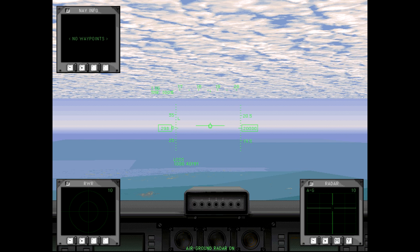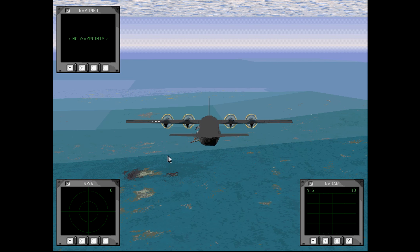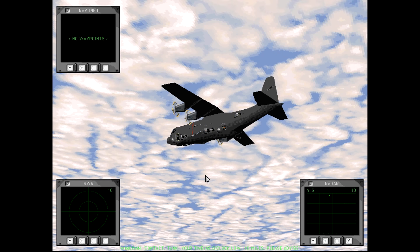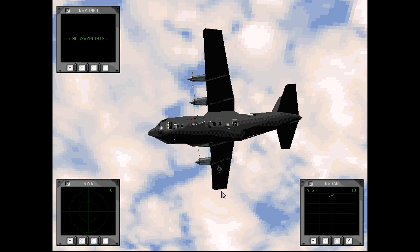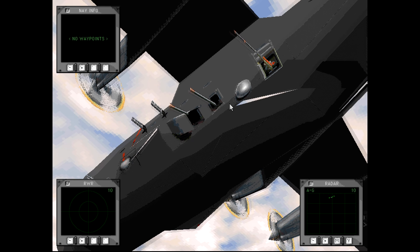We can select between our different weapons, and if we go outside we can see the various guns sticking out of the aircraft. It looks like we've got 20s, 40s, and a 105.